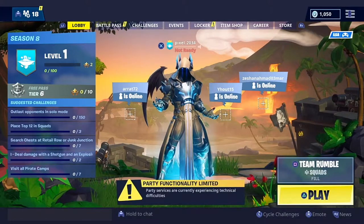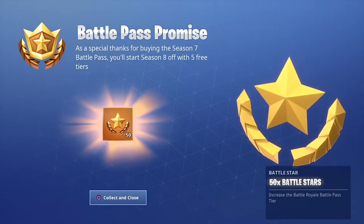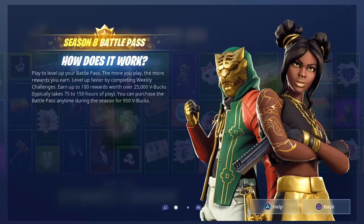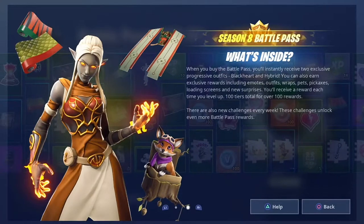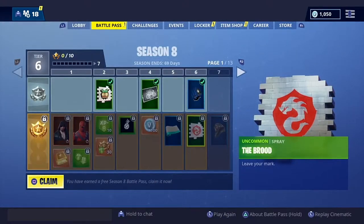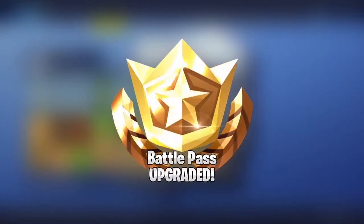Sorry for the background music. Let me just collect that and figure out how this works. If we're going to collect our battle pass, let's just claim it. It's normally 4700 but right now it's 1850. We'll just claim our normal battle pass. Battle pass upgraded!